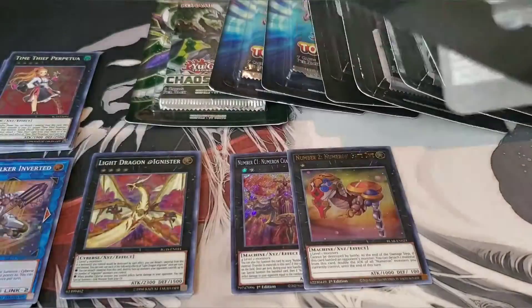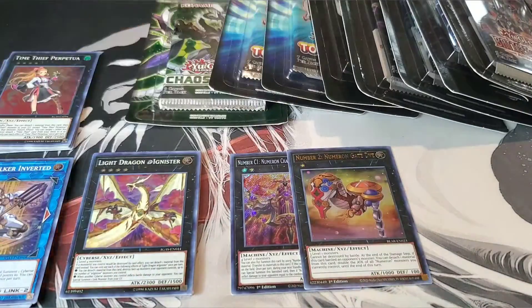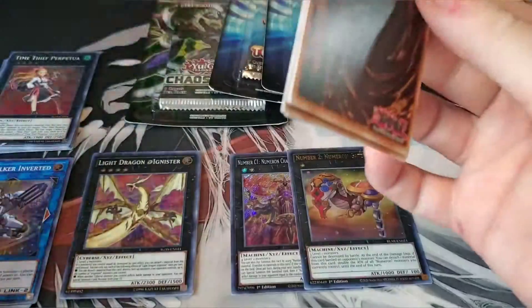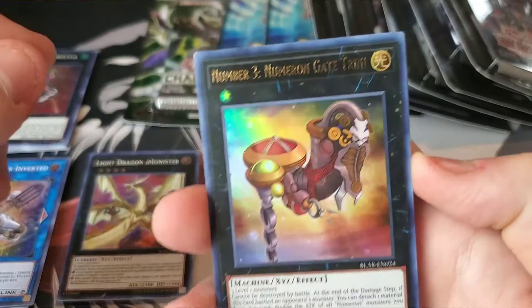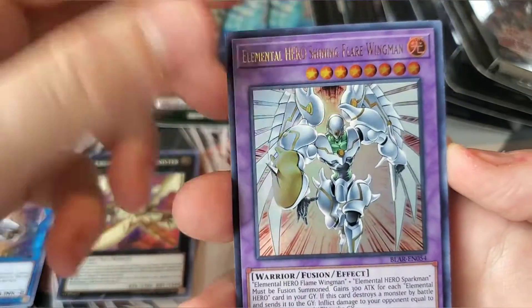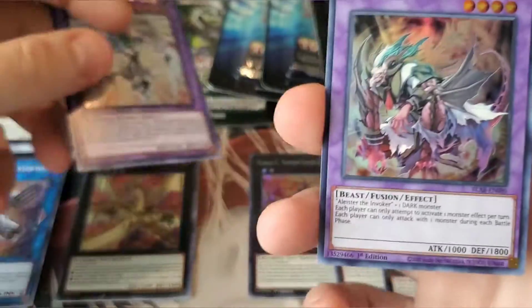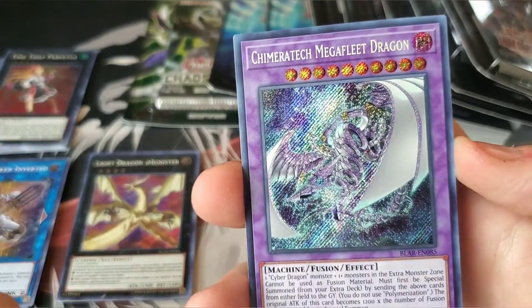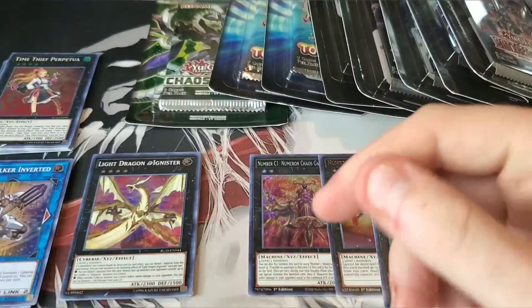I love the Battles of Legend sets. Ever since I pulled that BLS, I just could not stop getting Battles of Legend — you never know what you're going to get, that's why I like it so much. Obedience Schooled, another Numeron — this one we already have, and this one we don't, so that's another one. Elemental Hero Shining Flare Wingman — that's really awesome! Invoked Kali Yuga, and Chimeratech Megafleet Dragon, the first Secret Rare printing. Pretty awesome.